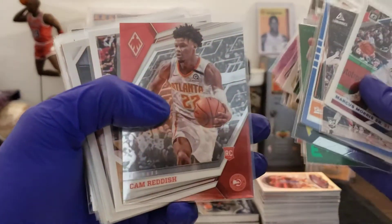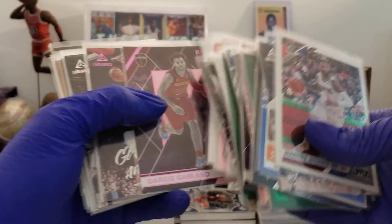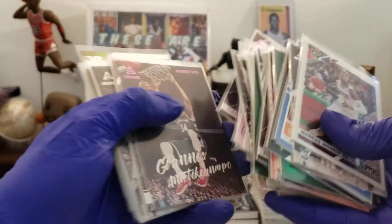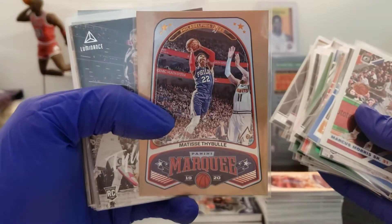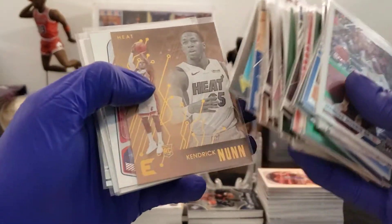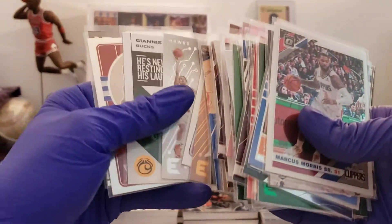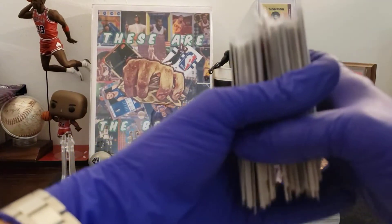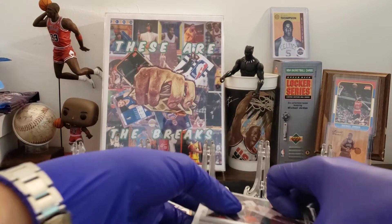That's what we're looking for, folks. Phoenix. Pink Recon — that's what we're looking for. There's a bronze Marquee, bronze Essentials. Those are my medium hits.